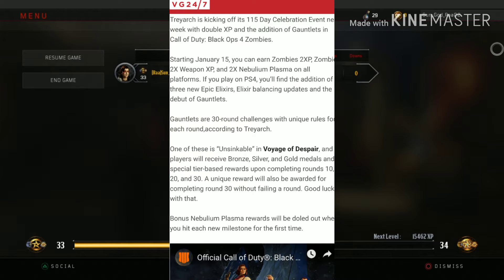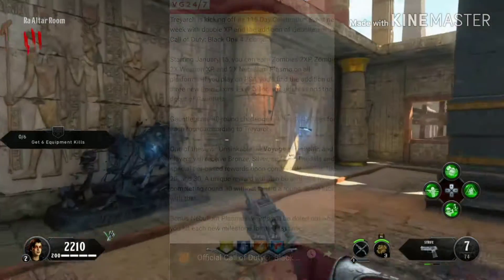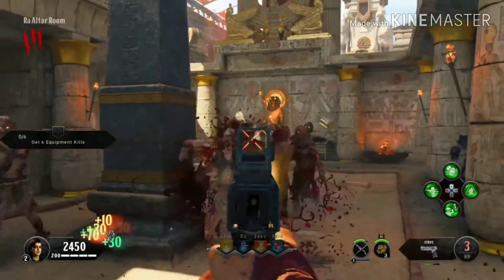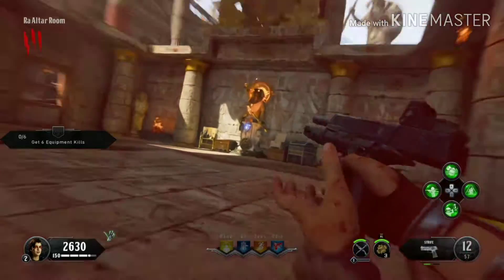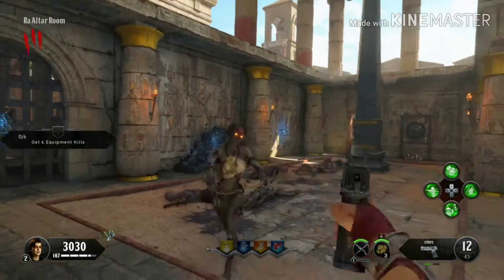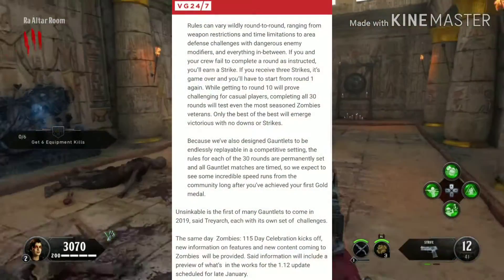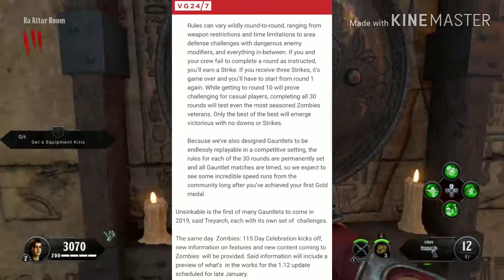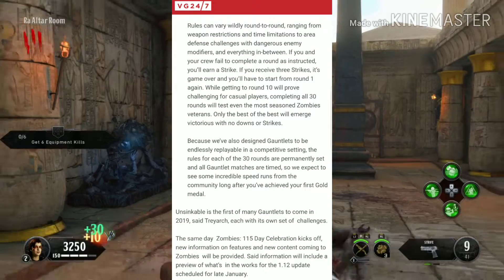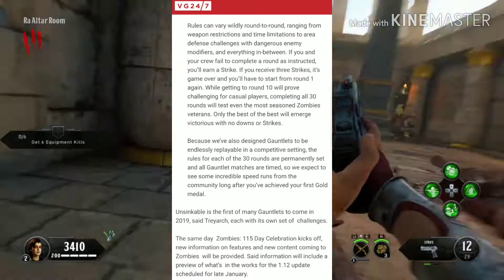Bonus Nebula Plasma rewards will be doled out when you hit each new milestone for the first time, which means you can get some newer elixirs every now and then. Rules can vary widely from round to round, ranging from weapon restrictions and time limitations to area defense challenges and dangerous enemy modifiers, and anything in between.